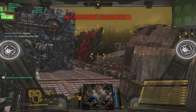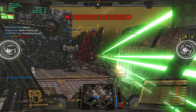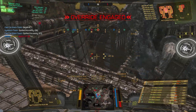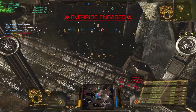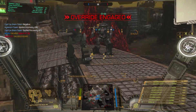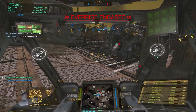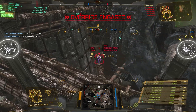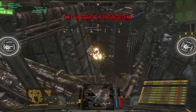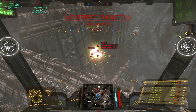Multiple targets spotted and acquired. Someone's dropped an arty on us — that's a good one. We've got a great shot on this Night Gyr downstairs — let's see if we can collect a lot of damage on this guy. Getting some really good hits to the back.